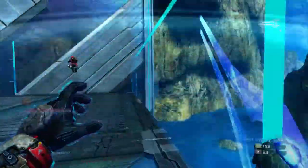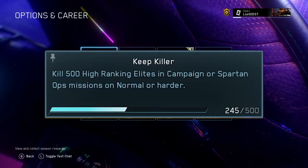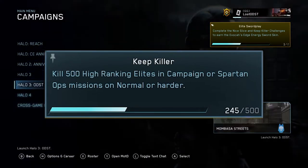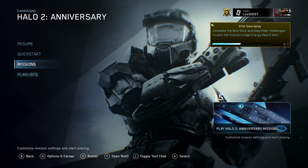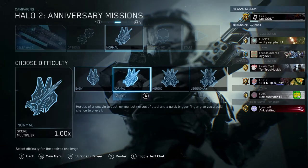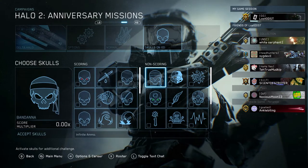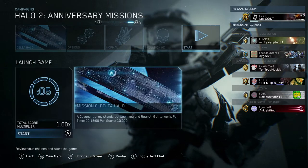Now for Keep Killer — this one's a bit more time-consuming, though not that challenging. The best way I did this was going to Halo 2 Anniversary, missions, and loading Delta Halo on normal difficulty. You don't want to make it harder on yourself because playing on higher difficulties does not give you more points — it's all the same, so go with what makes it easiest.